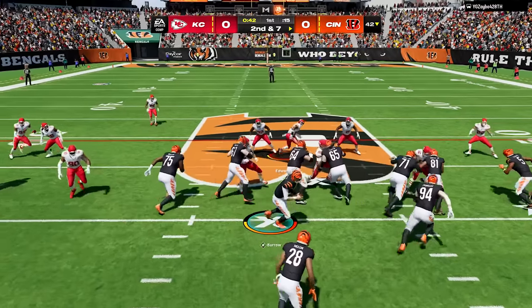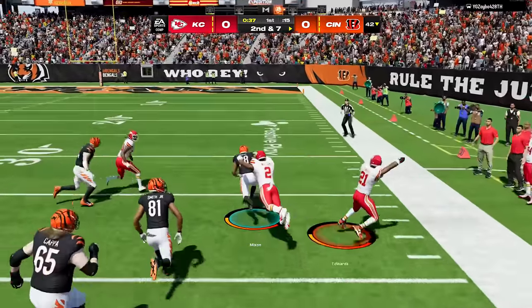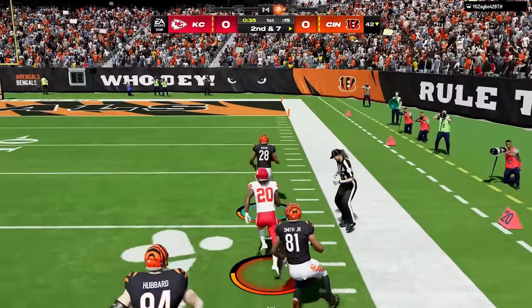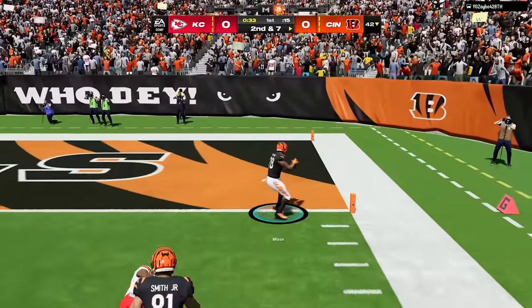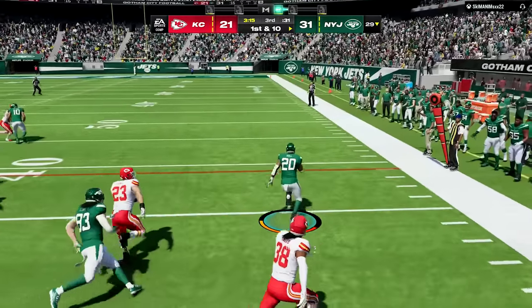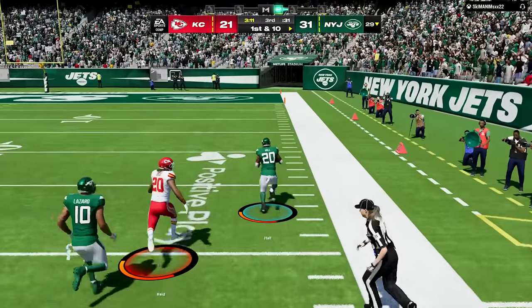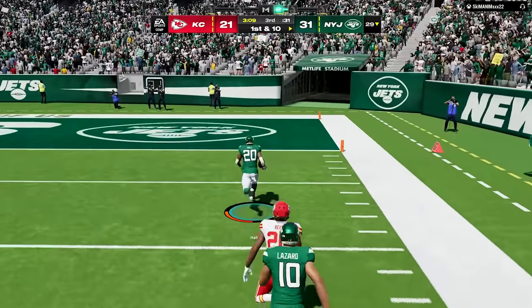With the upgrades that were made to run blocking this year, running the ball is easier than ever, especially with outside runs like stretches and off tackles. The blocking holds up really well on these, so you want to definitely mix these into your game. Every playbook has a bunch of outside zone runs, so look through your playbook for stretches, off tackles, and even utilize inside ones like halfback dives and zone weeks.